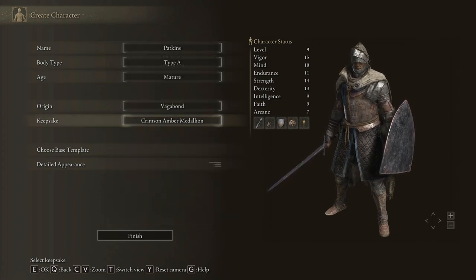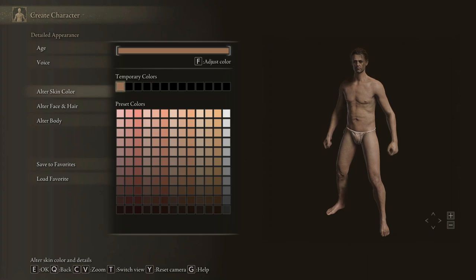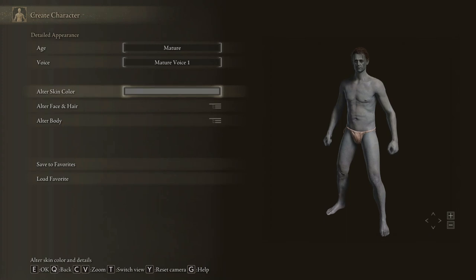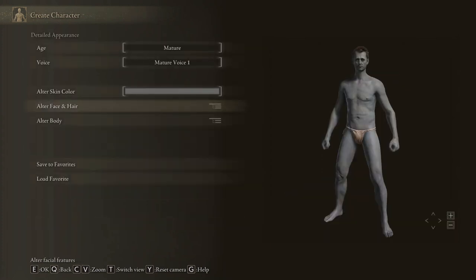I'm going to choose the Crimson Amber Medallion — probably not recommended. You can choose your attacking voice; you can probably hear it a lot. I'll go with Mature. You can choose your skin color — I might go for a nice tanned charcoal color, like he's spent too much time around the fire. There's quite a lot of face, head and hair customizations you can do in here. I'll just choose something that looks very vaguely resembling myself.